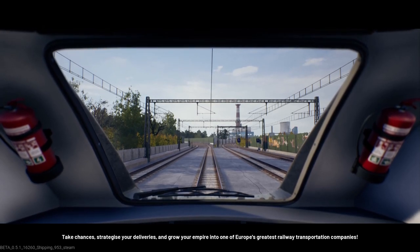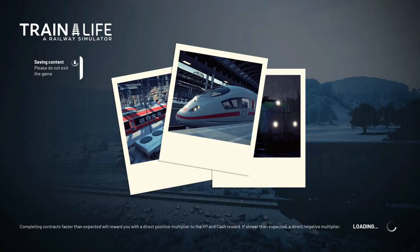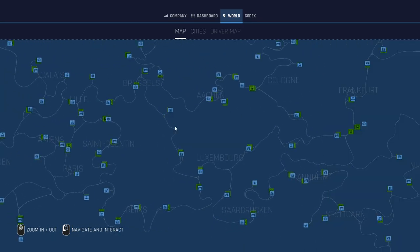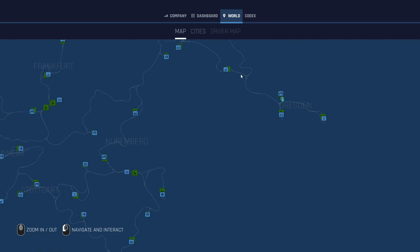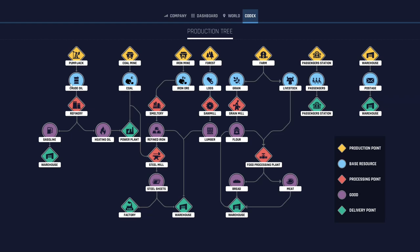I hope it tells me what to do. I think I'm in Dresden — that's where I chose to start, where I wanted my little headquarters. Before we start driving, I want to show you what's in here. This is the map area. You can see it's quite extensive. There's so much to see. You can see it's got lots of places to go. These little buildings show you what they produce. Through the codex: a pump jack lets you get crude oil and drop it to a refinery; a coal mine lets you get coal for a power plant or steel mill; iron mine, forest, farm, passengers. You've got your warehouse which produces postage, taken to another warehouse.